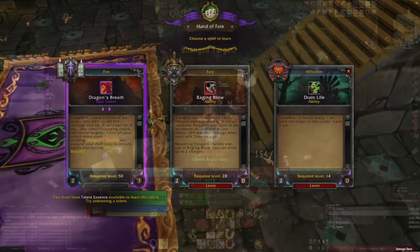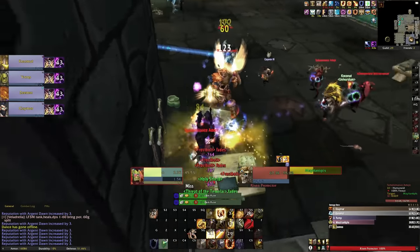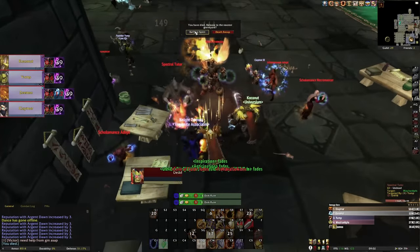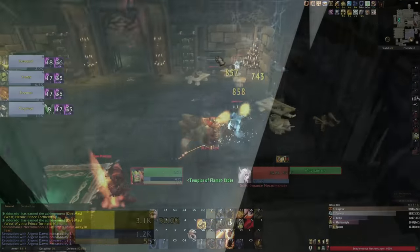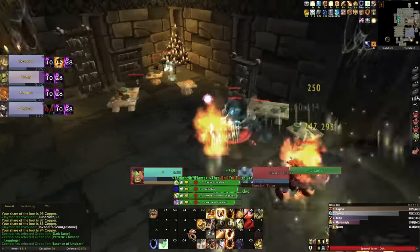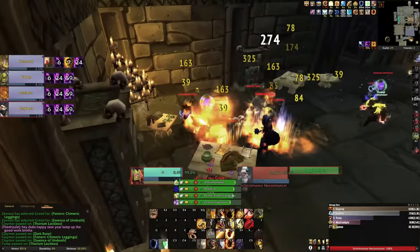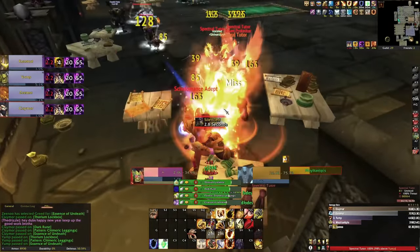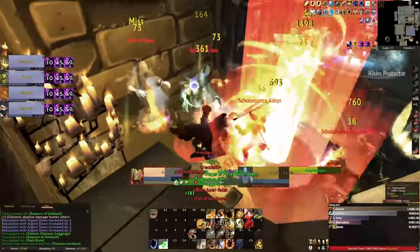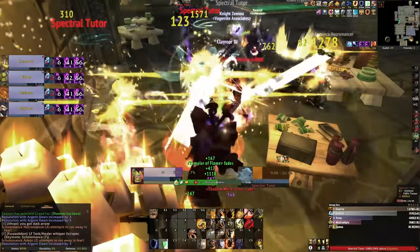We just got done with another Mythic Skolomance. This one worked perfectly — we got all the way through. Outside of occasionally being too big for my britches with some of my pulls, I have a pretty firm grasp of when to use my cooldowns. Sometimes I make it out of fights I don't deserve to make it out of — I like to push the limits. Despite pushing it a bit too far some of those times, it was a pretty easy run overall.